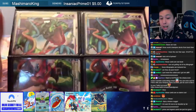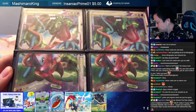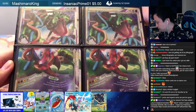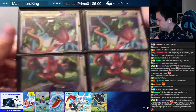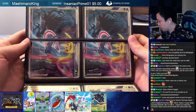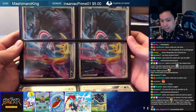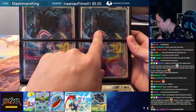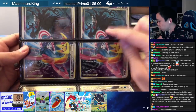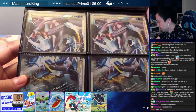Look at this — Rayquaza and Deoxys! Beautiful artwork. Next page — Dark and Cresselia. Look at these — so sinister. The Darkrai looks extra creepy in this art. It looks like they were very artsy with all of these Legend cards. And how cute is Jirachi?